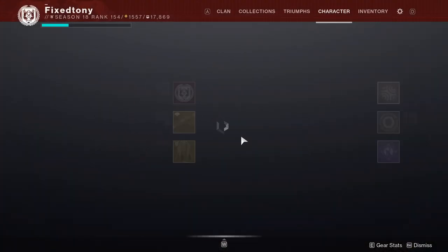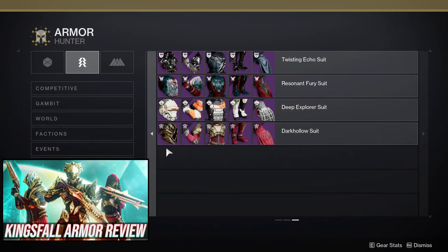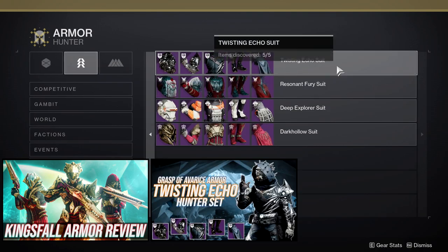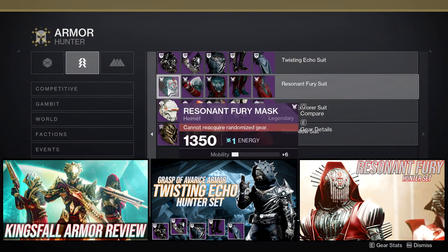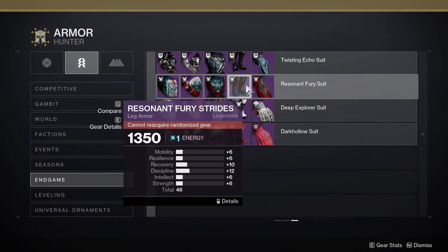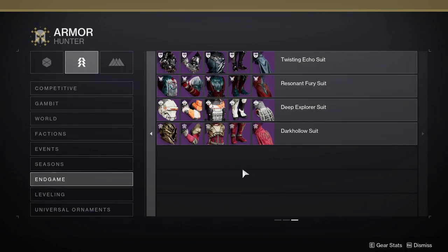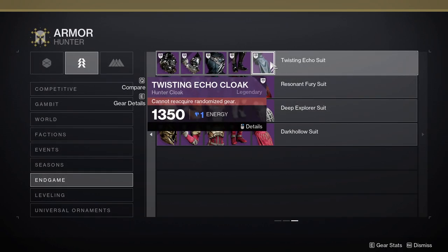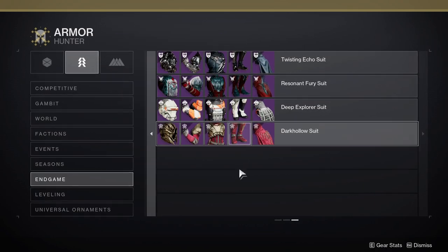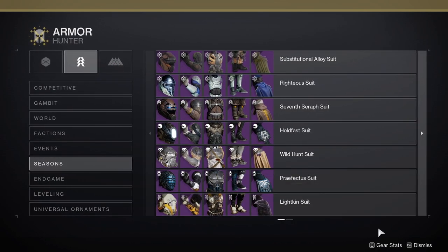Let's actually look at collections so I don't waste your time searching. Under end game, the Dark Hollow stuff and Twisting Echo stuff are both going to look amazing with it. The Resonant Fury suit could work too — the helmet and arms are probably the two pieces you want to combine, since the boots are too bulky and the cloak isn't great. The Dark Hollow and Twisting Echo pieces are interchangeable. The cloak and boots from those sets are probably the best picks, and some Lichen pieces would also work really well.